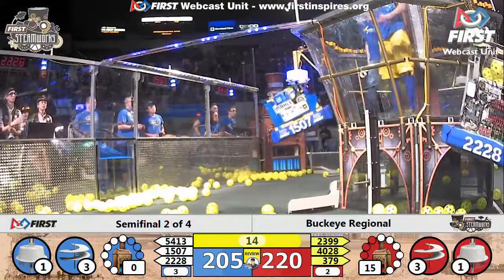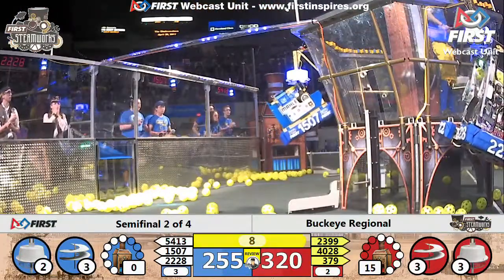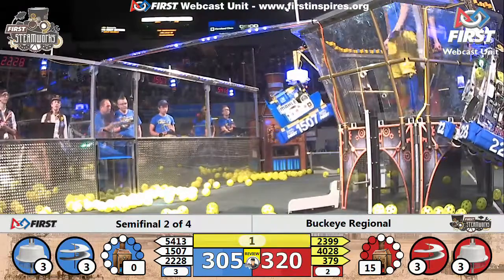There we go! 15-07 and 2228 for the blue alliance are climbing aboard. Stellar Robotics now up there — all six robots with a little over five seconds left to go. Unofficial score: 320 to 305, red alliance.